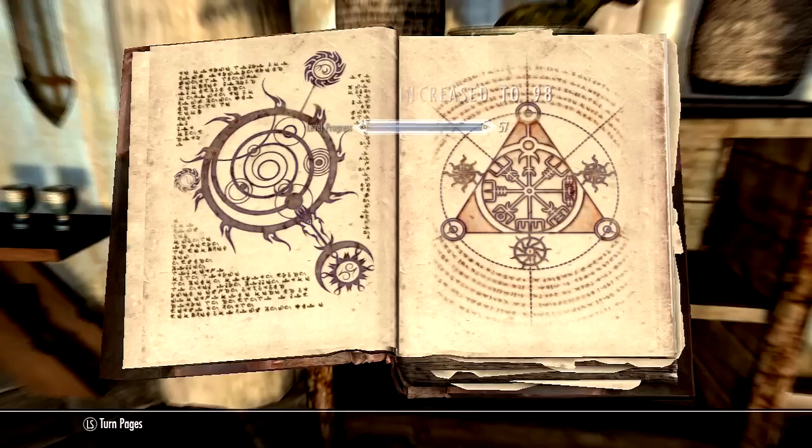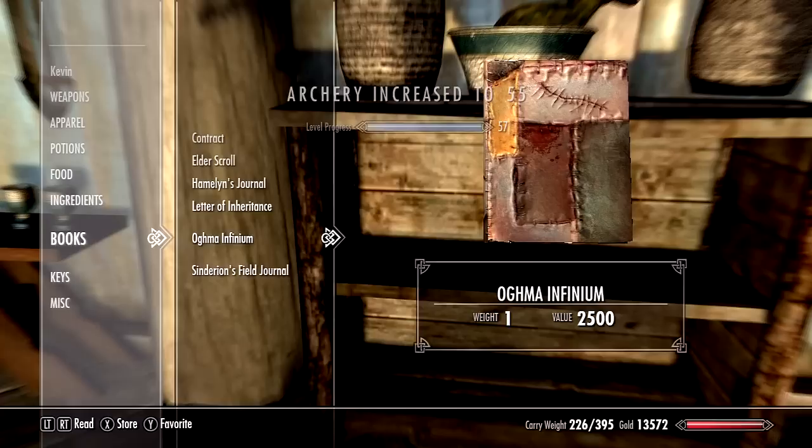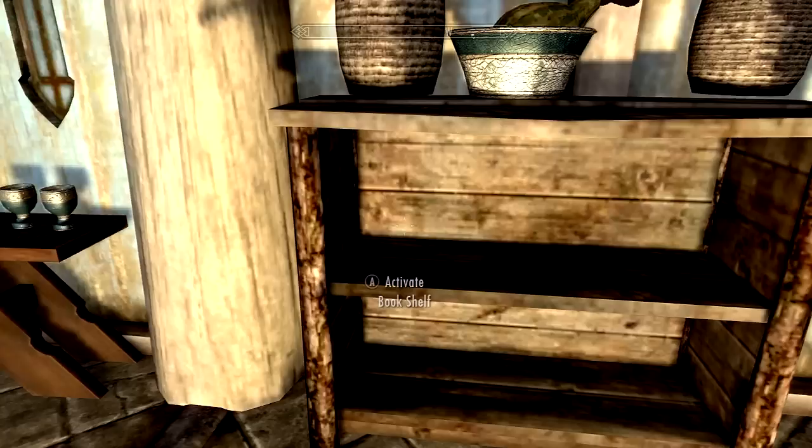I'll just choose the Path of Might. Look at that — my level automatically goes up and all the skills in that category go up by five. As you can see they're all going up by five. Press B after you're done.